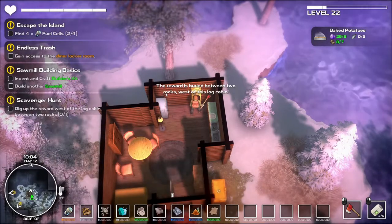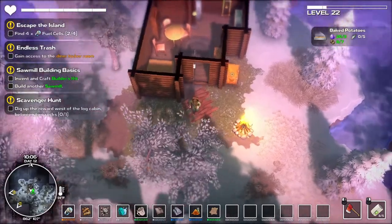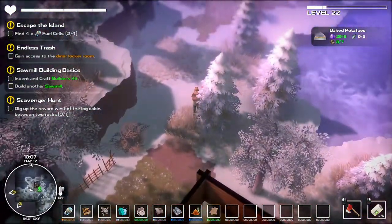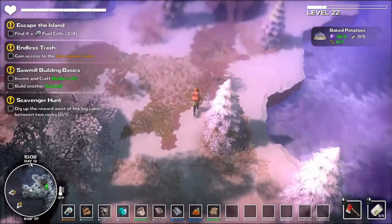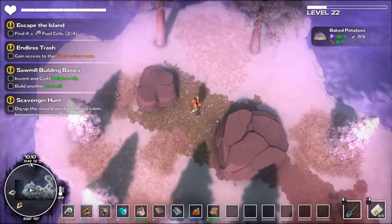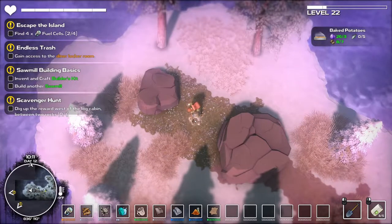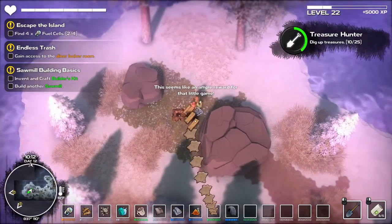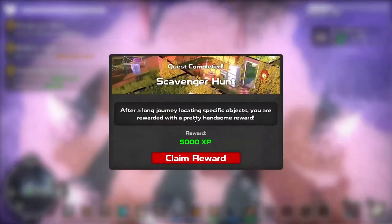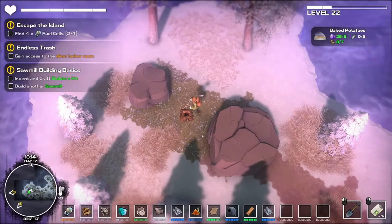Dig up the reward west of the log cabin, between two rocks. So here's our log cabin - there's west. There's the big rocks. Should be like right here. There we go - wow! After a long journey locating specific objects, you are rewarded with a pretty handsome reward: 5,000 experience and a bunch of items. That was pretty good.